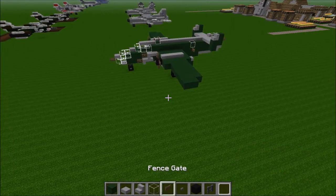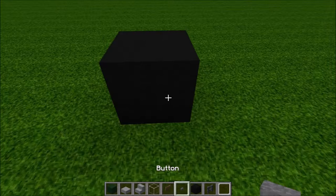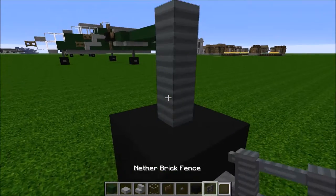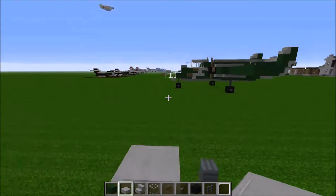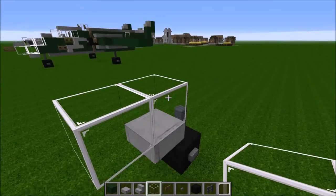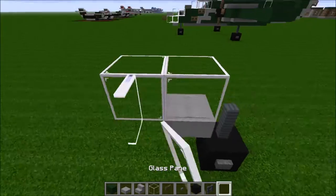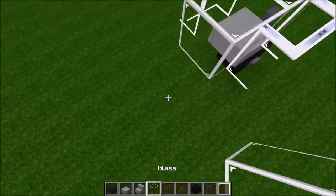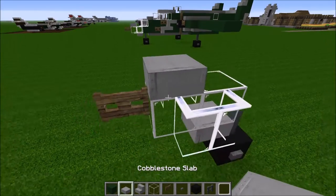So let's start with the build. The first thing we're going to do is place a black wool down. On either side of that place a button, on top of that place a nether brick fence. In front of that place one slab, and then on top of that place a glass there and a glass in front. On either side of this glass, put a pane on each one — so a total of two panes. On the very front, put our nose gun and a slab on top of the first block.